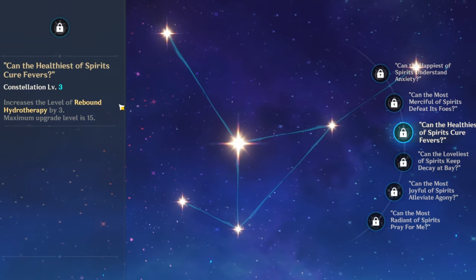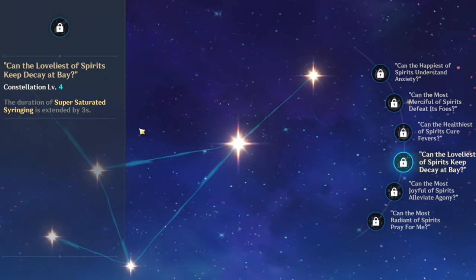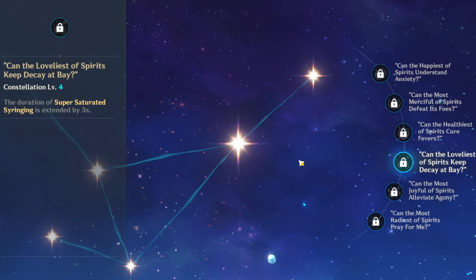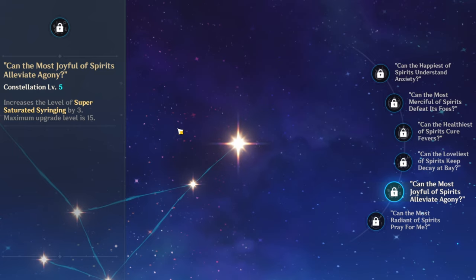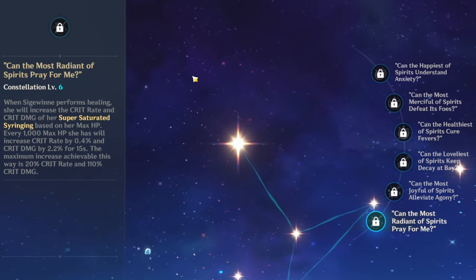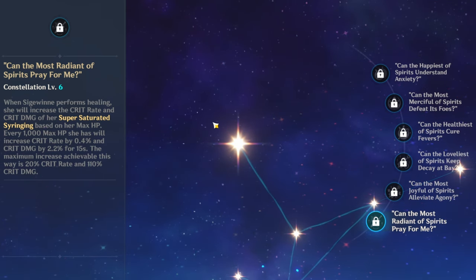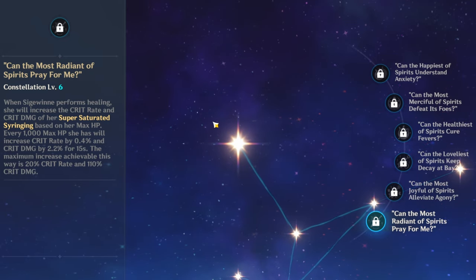Her C3 increases her E level by three. C4 extends the burst by three seconds, meaning more hits and more damage. C5 increases her burst level by three. And her C6 makes her a burst nuke, giving 20% crit rate and 110% crit damage when you have high max HP — you need 65,000 HP, but that's basically it for her constellation breakdown.